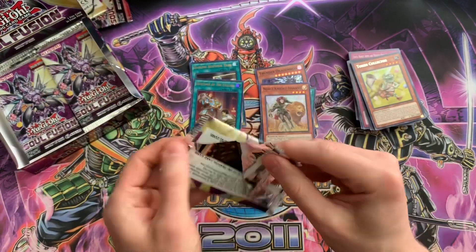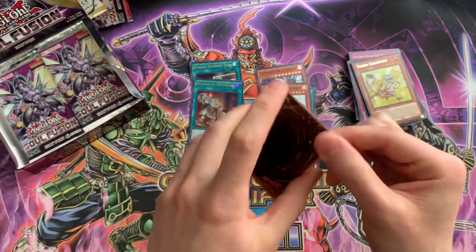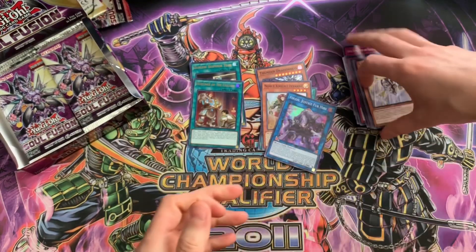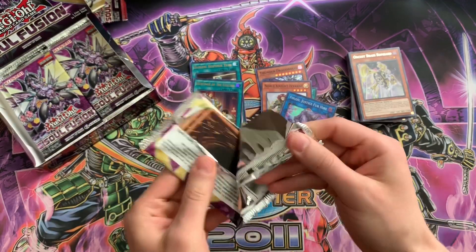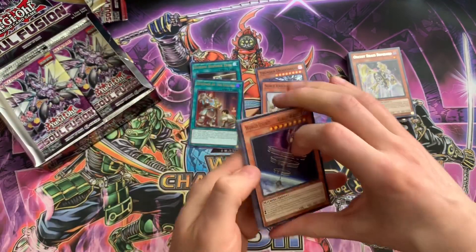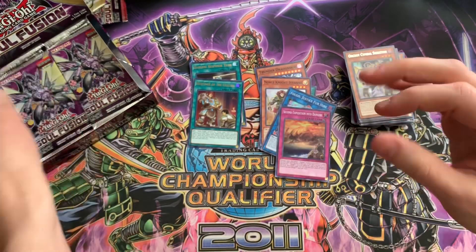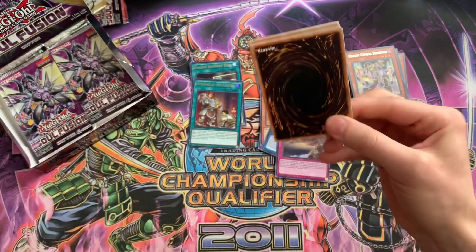Let's see what are the secrets — I think Danger! Snake-Eye and Nessie were in here, some Orcust cards, and obviously the Thunder Dragon fusions — Colossus and Titan. I think Colossus is the expensive one. Colossus is the money card, so if we could pull one of those or like a Snake-Eye...